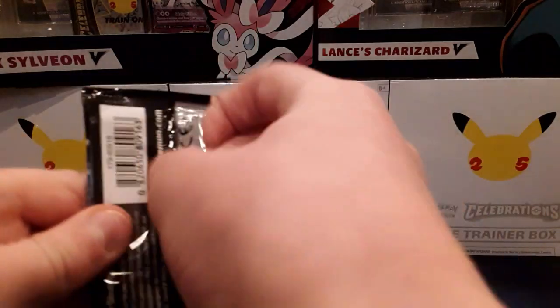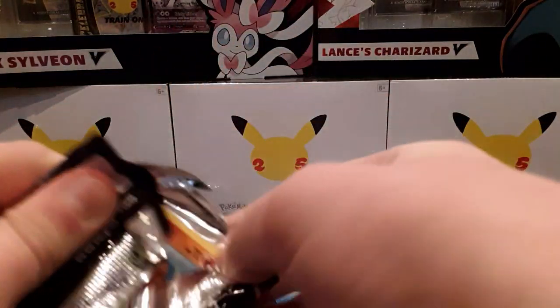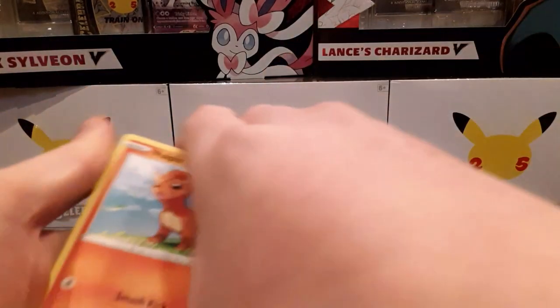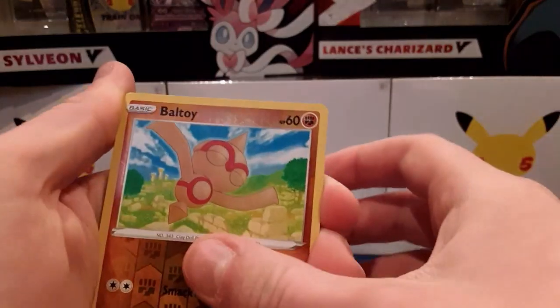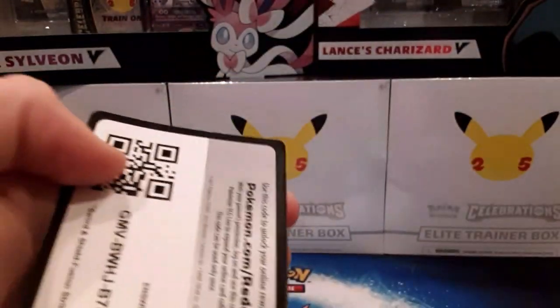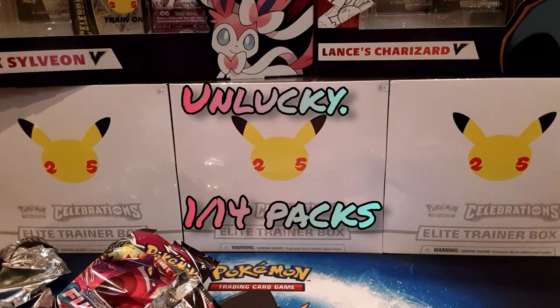Last pack — hopefully we can get a hit. Because in a previous opening I got nothing — eight packs and I got nothing. And then out of this I get nothing either. It's a little bit of Toxel, Starly, Mawile, Boltund, and a Goodra. So it's either just me being incredibly unlucky, or well, poor pull rates.